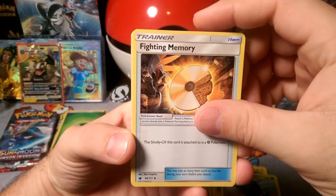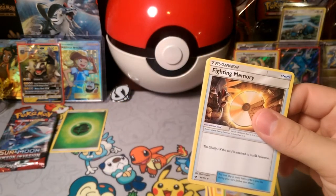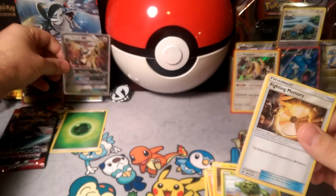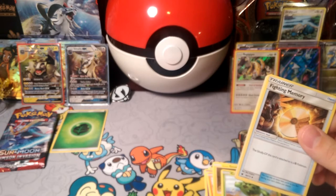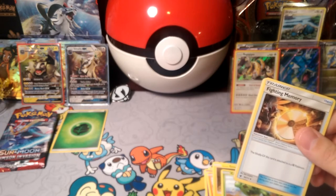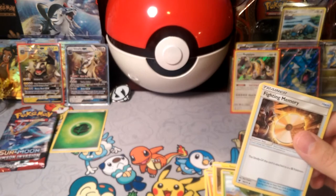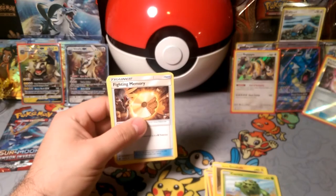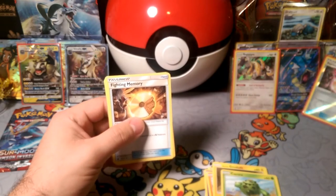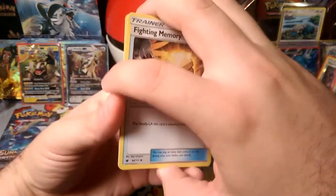A Fighting Memory for those Silvally, and actually I do have the Shiny Silvally from the collection box, so we'll put that up here as well. Since I have the reverse foil memories, I'll put the reverse foil memories over here — Carl can hold them.